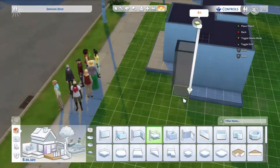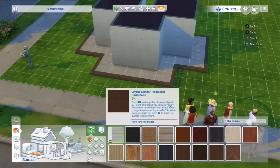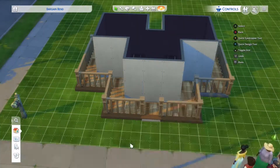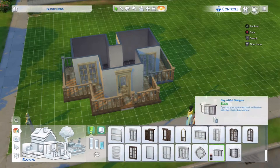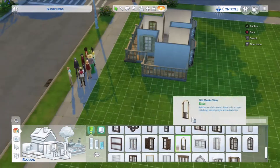I decided to go for this sort of Mickey Mouse shape. I thought it would be better than just a square with half walls or walls to cut it off, because I thought that would be a bit too stiff and it wouldn't be very flexible to work with. I just thought this shape would really separate the house into its three main components: the kitchen, the bedroom, and the bathroom.